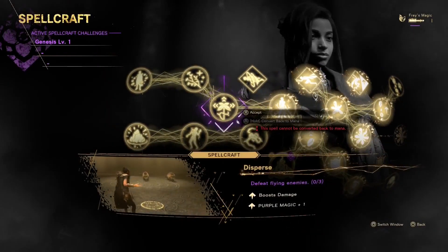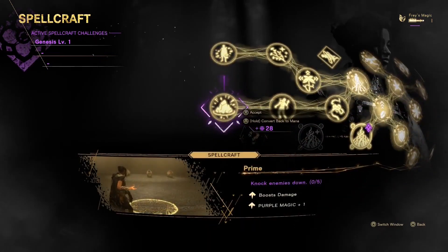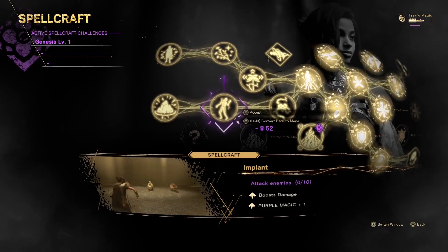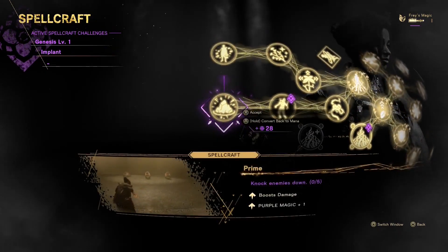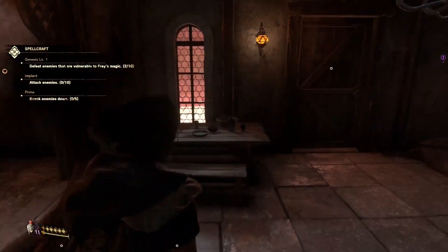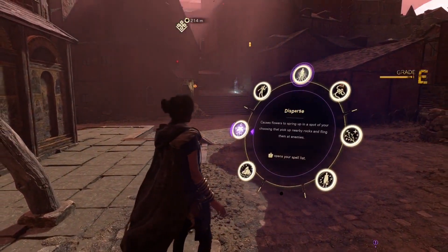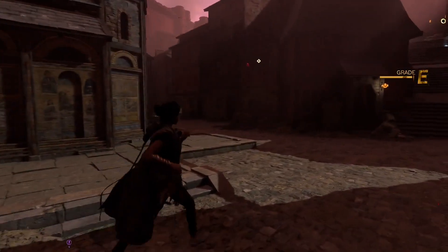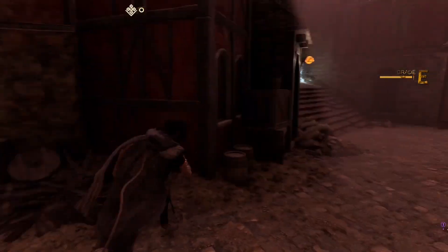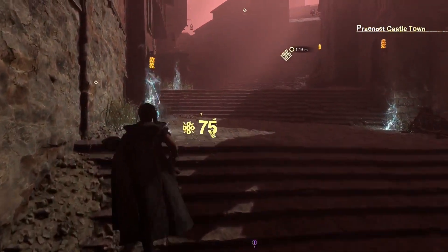Let's go into this actual bookshelf so we can actually activate those challenges. Spurs is not much use because there's not many flying enemies right now. But knock enemies down and attack enemies with Implant - that seems simple enough. Just make sure everything's equipped properly. And it's time to head towards the side path, not the front gate, because the front gate is slightly too dangerous. I've actually never taken the front gate before, so I figured we'd just stick to the side path because that's the one I know.